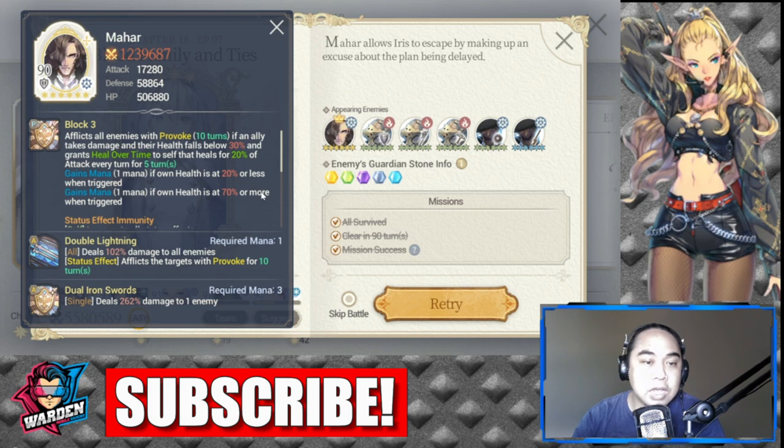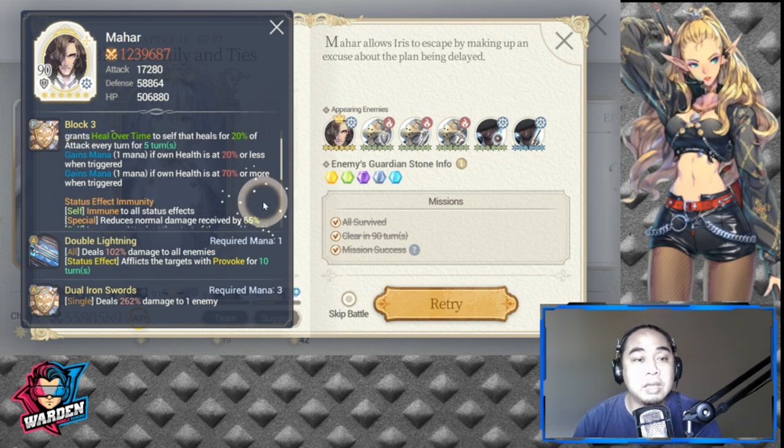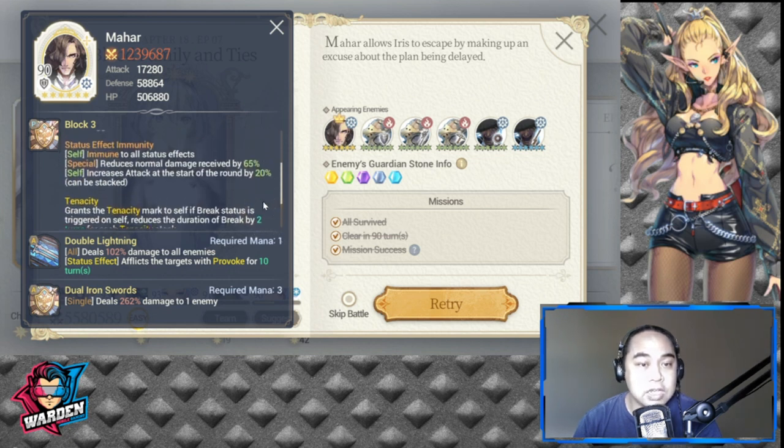When I brought FC Ramji, I realized Mahar is actually immune to all status effects. I'm not sure if nullify heal falls under that, but it had no effect on Mahar when you bring FC Ramji — so it would be useless. I've tried it a couple of times.